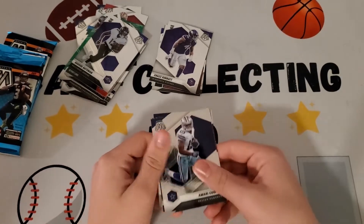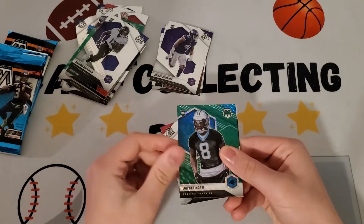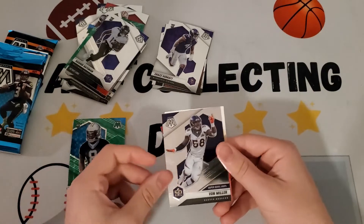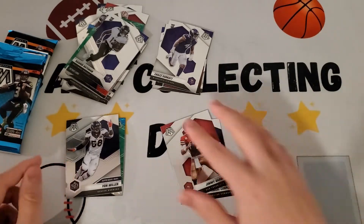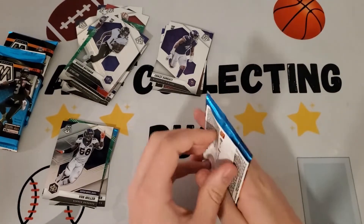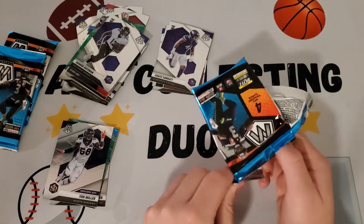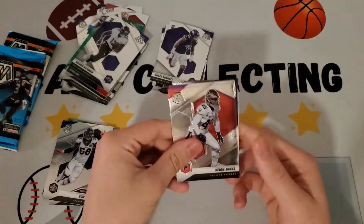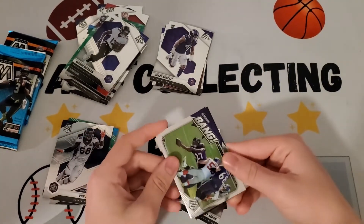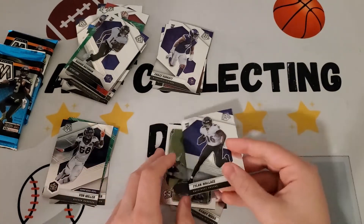Next pack: we have a Marv Cooper, a Jimmy Garoppolo, a JC Horn green Mosaic, and a Super Bowl MVP Von Miller for Super Bowl 50 — now on the Bills, though he did go to the Rams. Also pulled a Deon Jones, a Randy Moss retired player, a JK Dobbins, and Tylon Wallace.